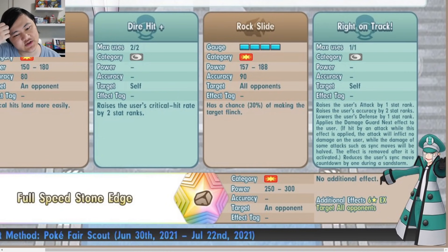Right on Track raises the user's attack by one stat rank, raises accuracy by two stat ranks, lowers defense by one stat rank, and applies a damage guard effect — if hit by an attack while this is active, the attack inflicts no damage. The damage from sync moves is halved. The effect is removed after it activates, and it reduces the sync move countdown by one in a sandstorm.